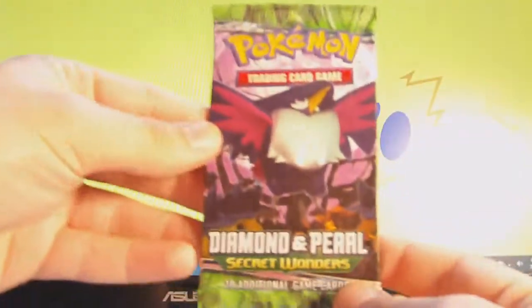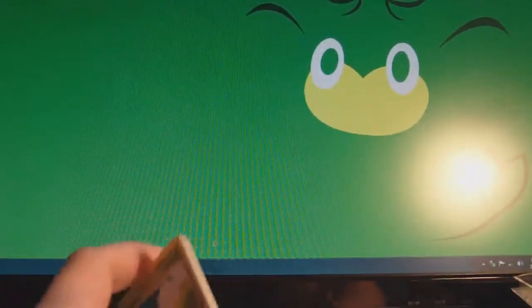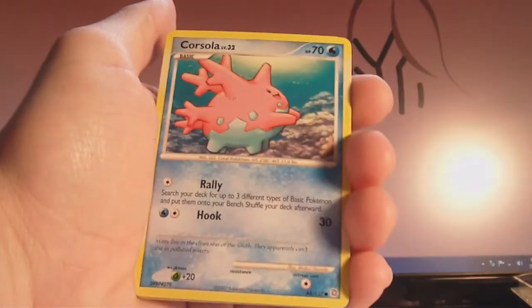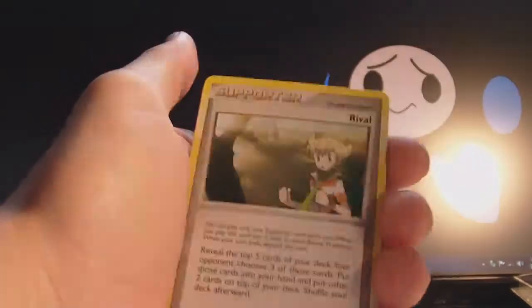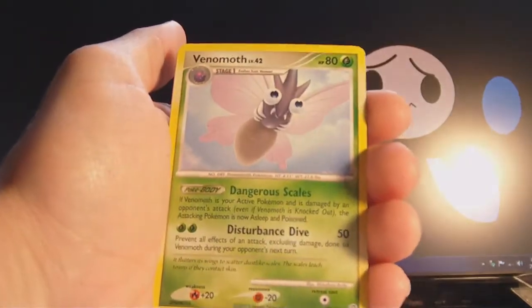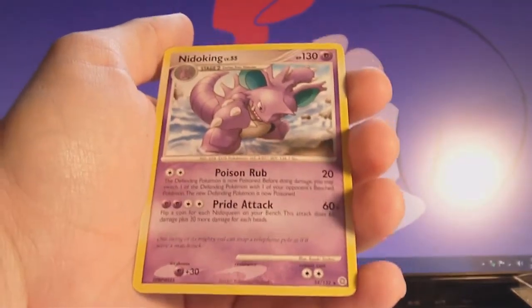And the last pack is Honchkrow. Sorry guys, I have a little bit of a cold — it's annoying. Sunkern, Natu, Voltorb, Corsola, Spinda, Rival Supporter, Donphan, Venomoth. The reverse is a common Sentret, and the rare is a non-holo rare Nidoking.